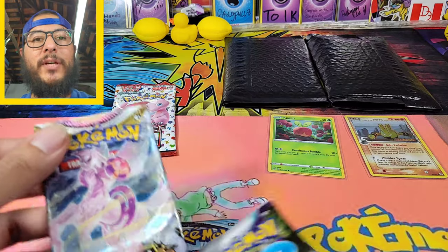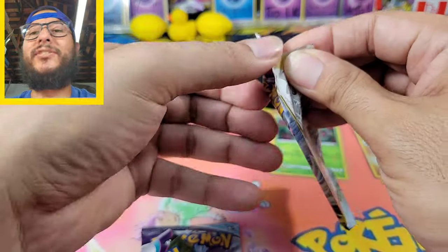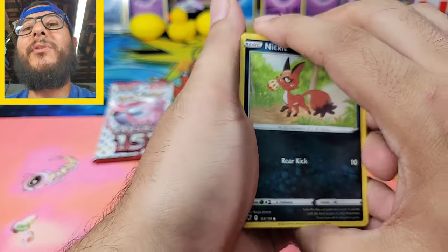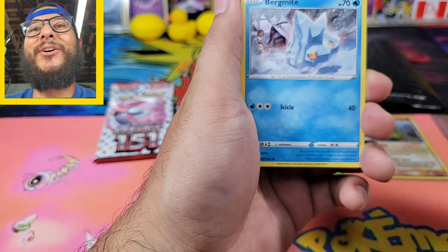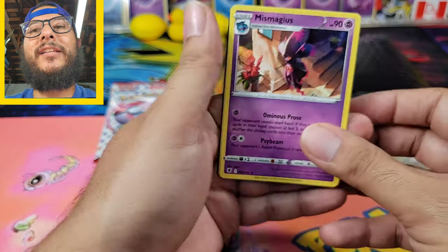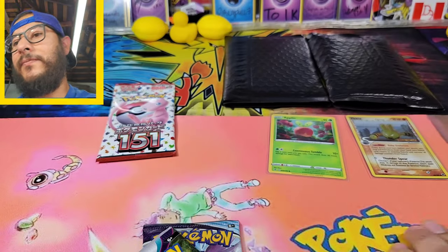We'll start off with some Astral Radiance and see what we get. There's so much I'm missing from Astral Radiance, it's ridiculous — I've had bad luck with it, so hopefully we get something here. We got Cinder Quill, Bronzor, and a regular Mismagius — nothing there, guys.